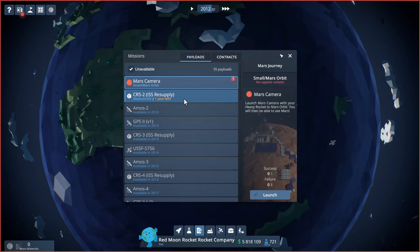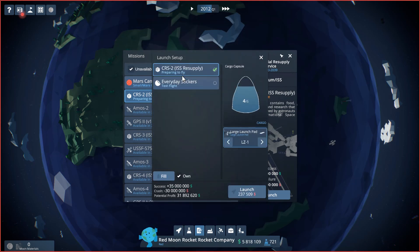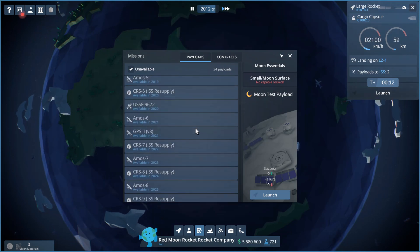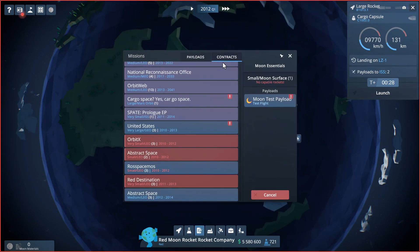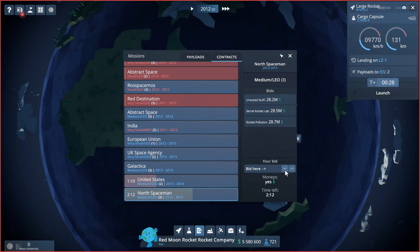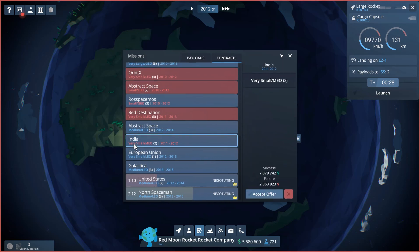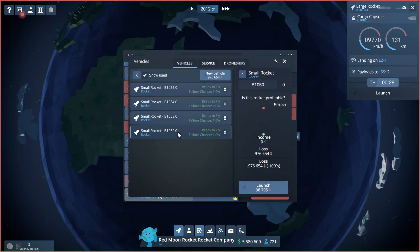All of this other stuff isn't available for a very long time — we'll be very busy but we need some more immediate money because we're running out. Let's look at how we can undercut these competitors — yes we can undercut them, small ones are in our time frame, two of them, we can do that. We're going to start trying to get some of these contracts out of the way.